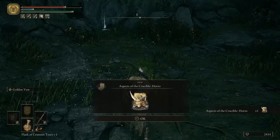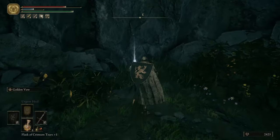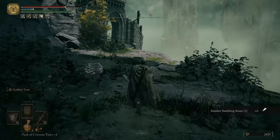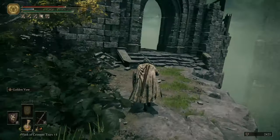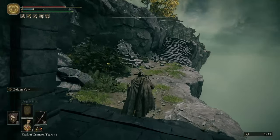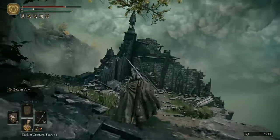He's not that difficult, and you get the Aspect of the Crucible: Horns. Then we get over here and get this item — some Smithing Stone too, which is pretty good. Then we can proceed over this way. My recommendation, if you don't know how to fight this guy, is to sneak past him. Get the elevator so you have an easier corpse run than jumping down and going past the jerk birds.